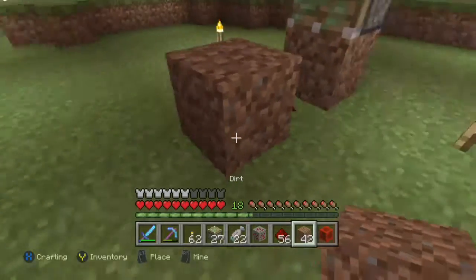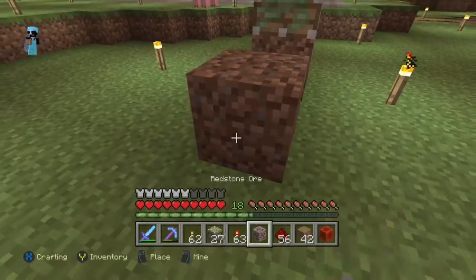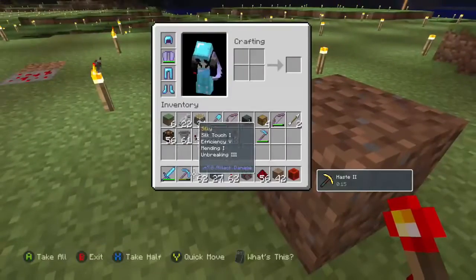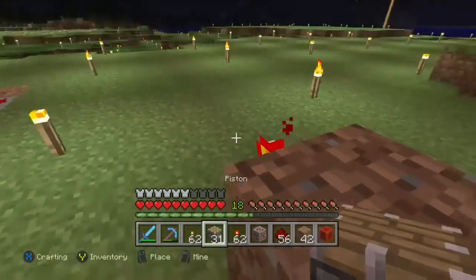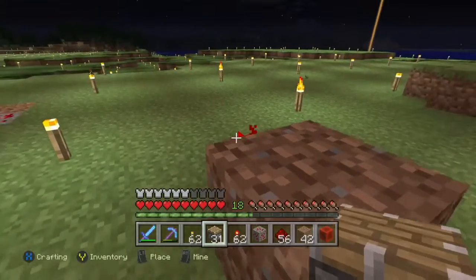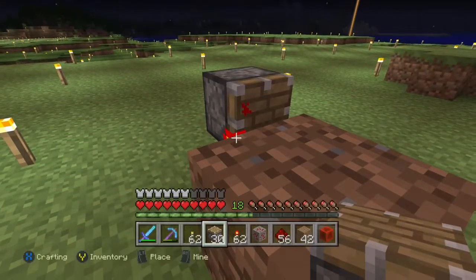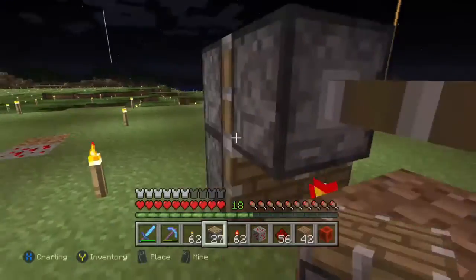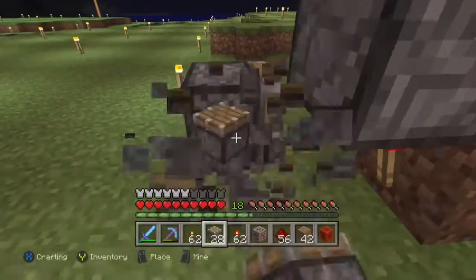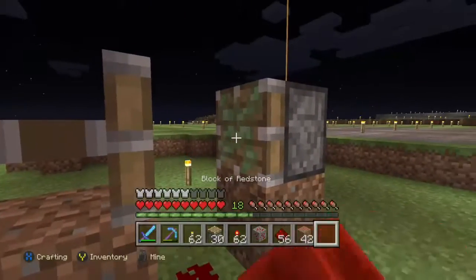Let's build a block update detector. Start with a block here, sticky piston on top, piece of redstone dust, then a block in front of that. We need a redstone torch on the side of the block, and then put a normal piston on top of that redstone torch.